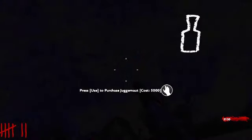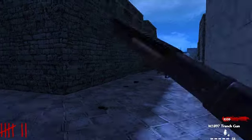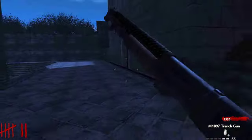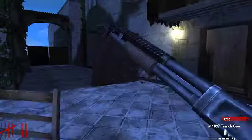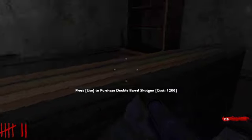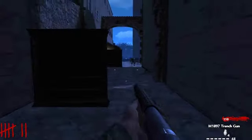Jug is 5000 — wait, can we buy it? Oh no, we need to turn the power on first. There we go — power is on. Now we need 6000 for Jug. Exploring down here: there's a 2000-point door, a 4000-point door, the power switch, a double-barrel shotgun on the wall, and a solid-grip weapon. Now that the power's on let's start aiming for perks.